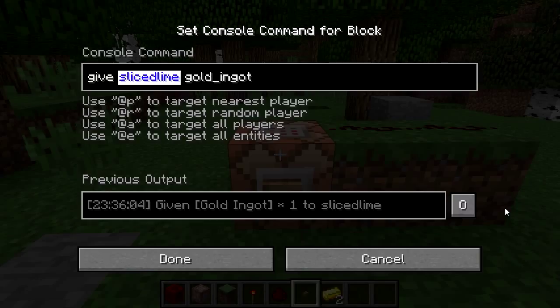A command selector is something that replaces a name of a player or an item in Minecraft with a placeholder that will be replaced by the game with an actual name, according to certain criteria. You can see the available ones listed directly in the command block interface. Use @p to target the nearest player, @r to target a random player, @a to target all players, and @e to target all entities. We're going to go with @p for the nearest player.